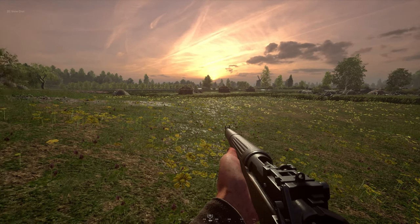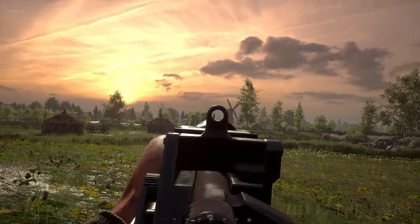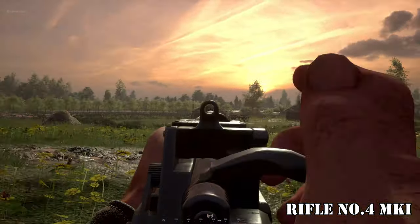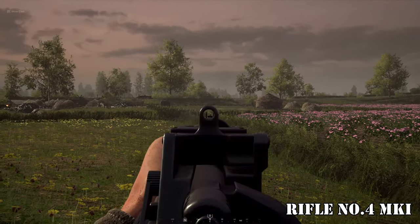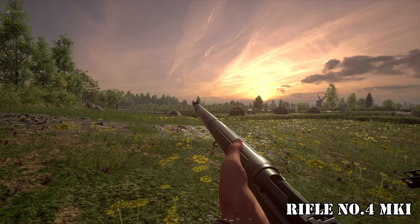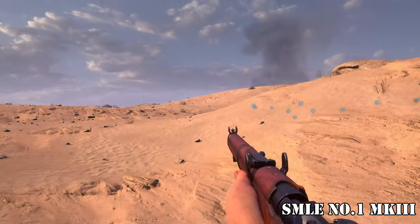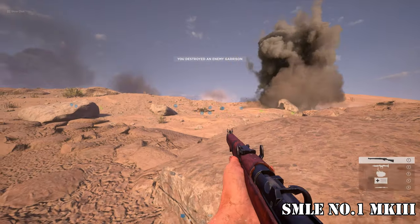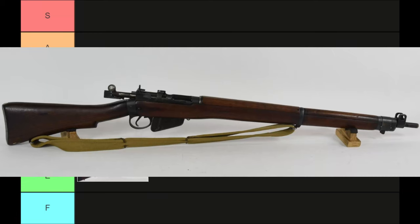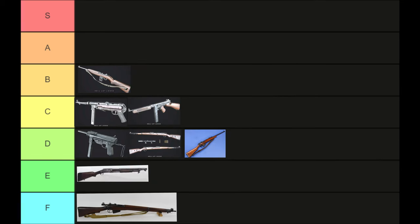The Lee Enfield is the standard rifle for the British. It has two variants that are very different: the Rifle Number 4 Mark 1 and the SMLE Number 1 Mark 3. The Mark 1 is a terrible weapon because of how the gun sway blocks your view, making your shots take half a second more when moving, which makes it very slow. The SMLE Number 1 Mark 3 is comparable to the Kar 98 — it has a steady rate of fire, good sights, and is almost always a one-shot kill, excelling at long distances. The Mark 3 is placed in D tier, just behind the Kar 98.